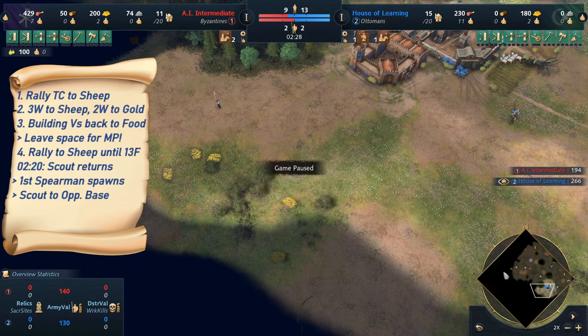The Twin Minaret Madrasa boosts our food income by quite a significant margin, so we really want four villagers on the berries at all times. At this point we have four villagers on food (the landmark villagers), nine villagers on wood, two villagers on gold, and four villagers that will be on stone very soon. Our military school is producing Sipahi. The next villager coming out is rallied to build our blacksmith — but before this villager comes out, we should have finished scouting the opponent's base and made a decision.